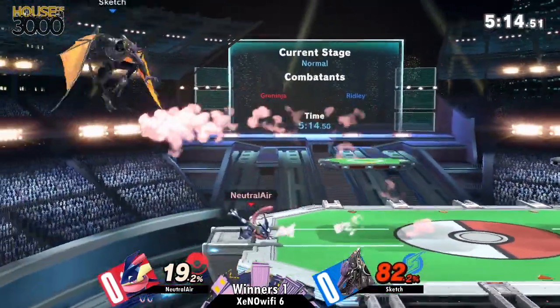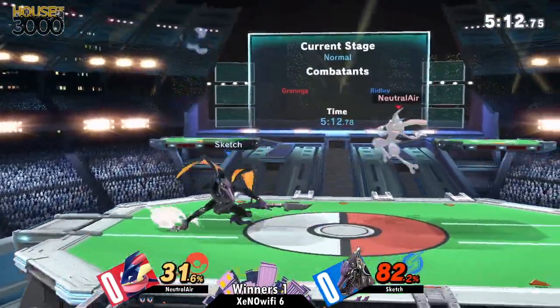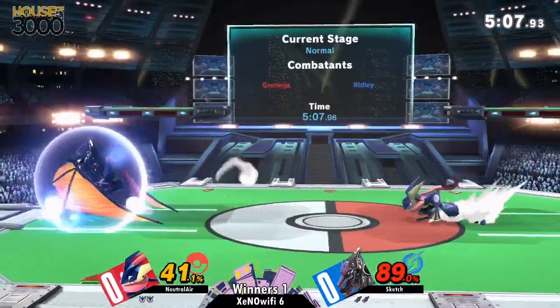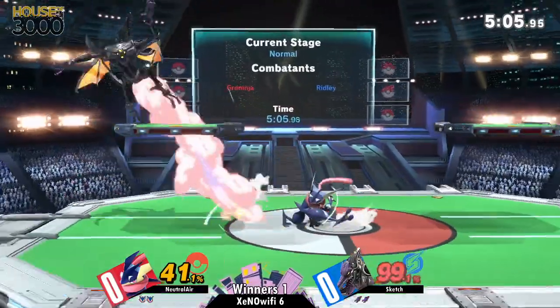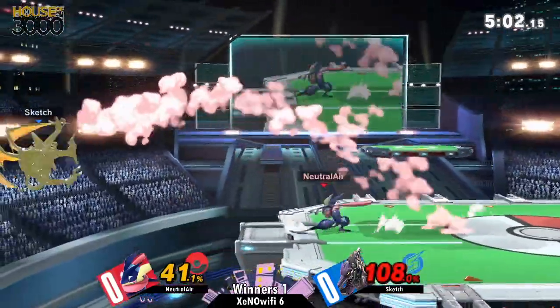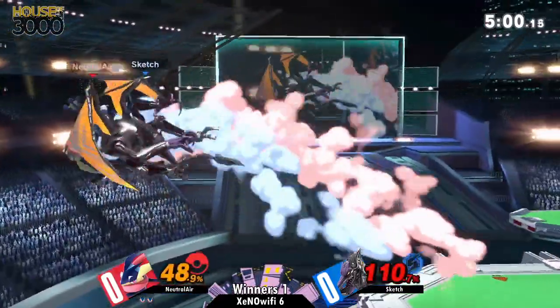We got some button presses going on right here — neutral exchanges and all that. The Greninja Nair outspacing Ridley's F-smash — he must not have been during the hitbox. You get that right positioning on the move right there to get the hit. That's pretty good.